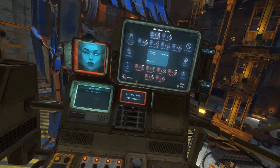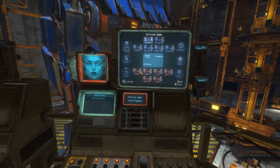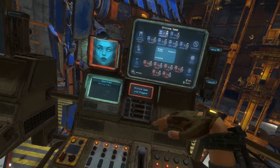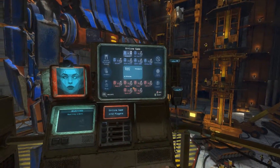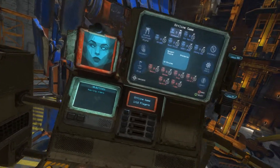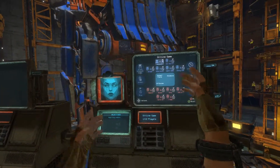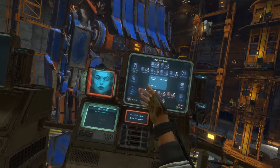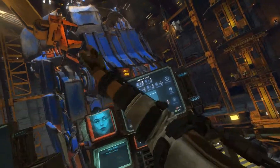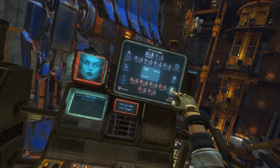Hey everybody, Ace Maven here — just a Vox Machina super fan sharing what I know, but I don't know everything, so if you know better leave a comment below. Today we're going to be talking about how to play stockpile mode in Vox Machina. We have our standard setup here for the tutorial: Serpent Planes, 10 minutes, gold rush, all cannons — and we're just going to jump right in.